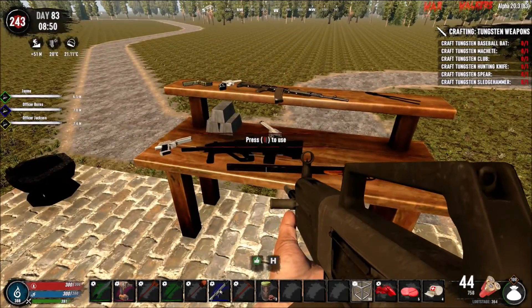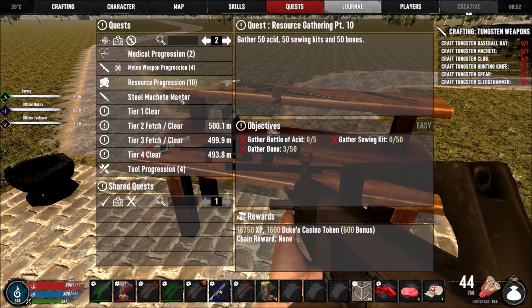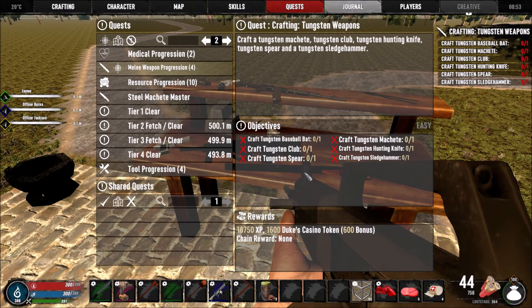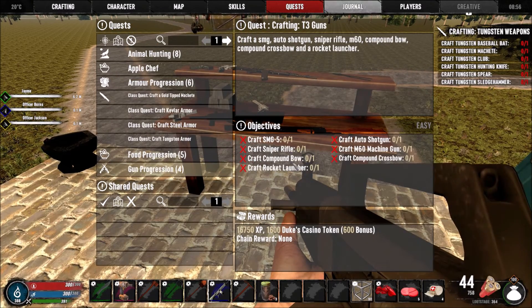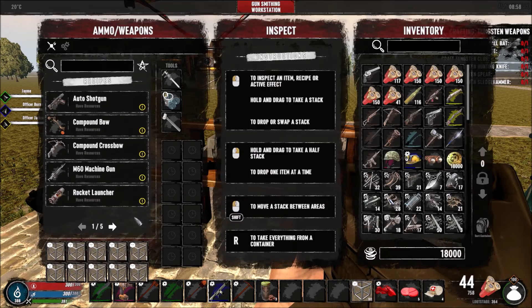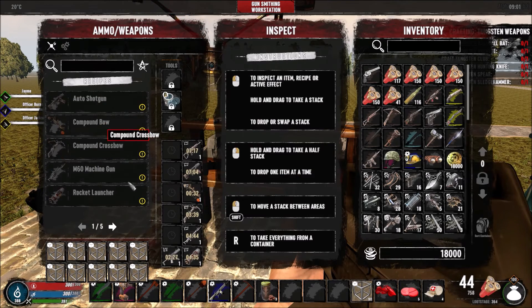We still have to make tungsten weapons. I went through a ton of quests already - resources we just need to grab. Melee weapons we need to make tungsten stuff; already made all the steel clubs and spears. Medical we should be able to make, and for guns I need to make an SMG, sniper rifle, compound rocket launcher - I can make all this stuff now. We're going to do this quickly: sniper rifle and SMG.